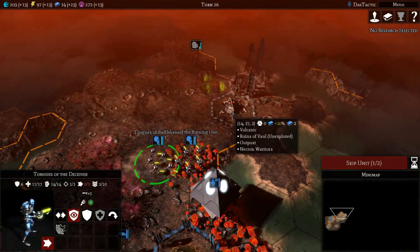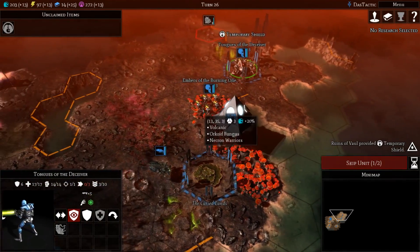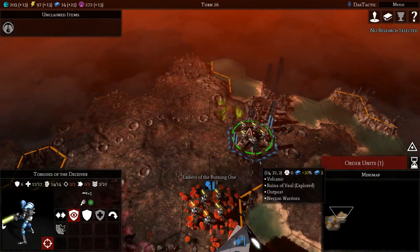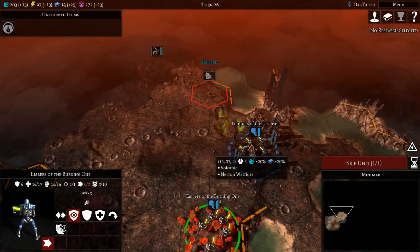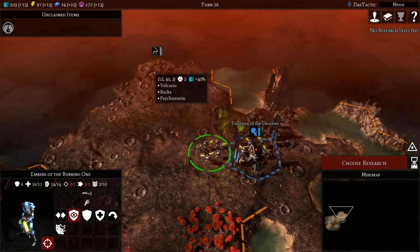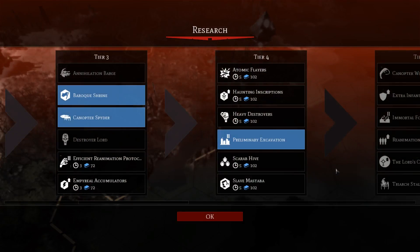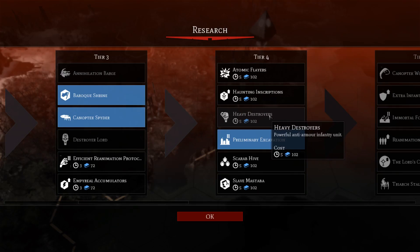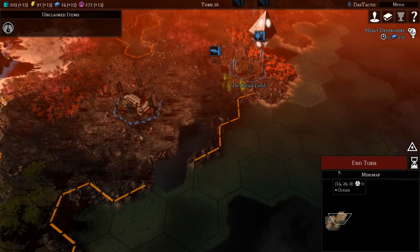We've been lucky with the layout of the water — it sort of kept a lot of the other units away. We've got this one here where we can do a lot of damage. I'll be able to kill it by just moving here. These things will be against us because of the damage we did before down in the south. I want heavy destroyers now — these are great against armour, so that's where we want to be. We'll end our turn.